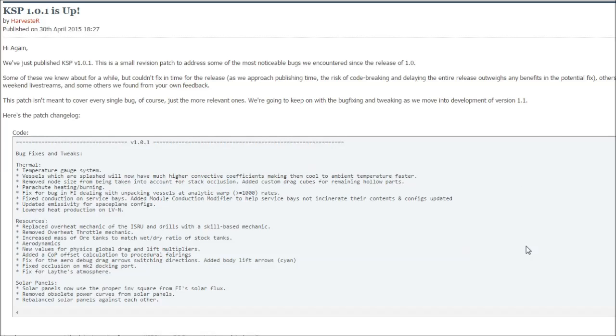Hey everybody, Kerbal Space Program patch time - that's right, 1.01. Today there are just some changes I'm going to go over. The patch notes are available on Squad's website, I'll put a link in the description. There are a few things in particular I want to talk about - some pretty interesting tweaks like a temperature gauge system. A few people in my comments said they'd love to check the temperature for things, and now that is a lot more accessible. Another thing is that a splashdown vehicle will release heat a lot faster, as it should.